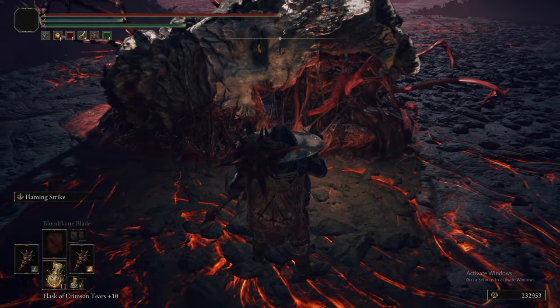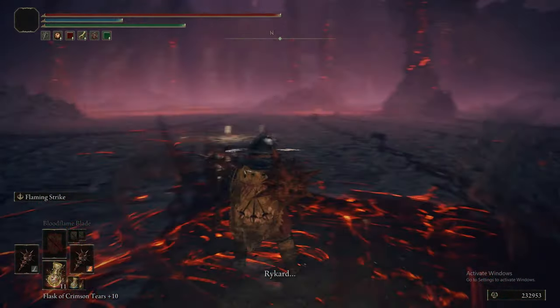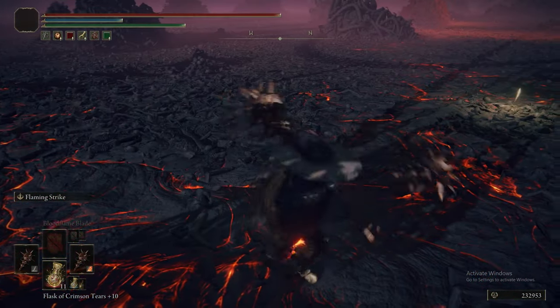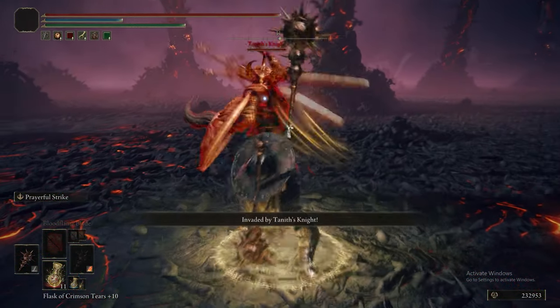Head into the Kestrelane Hall — this is where we fought Elemer of the Briar. Here's Patches, wounded and dying. He gives you the Dancer's Castanets, which you can give to Tanith when we eventually find where she ended up. Then he pretends to be dead. This part of the quest is quite clearly unfinished and/or bugged because the Dancer's Castanets do nothing, literally. But you do need to get the Castanets off Patches to get him to move back to Murkwater Cave.